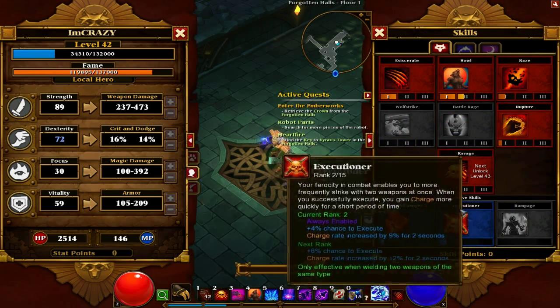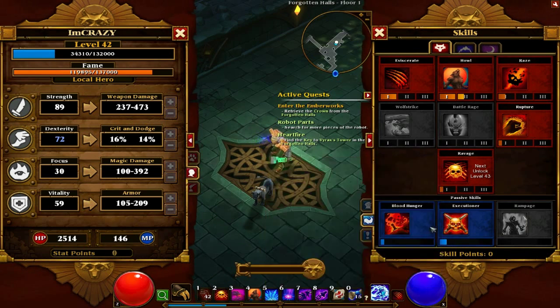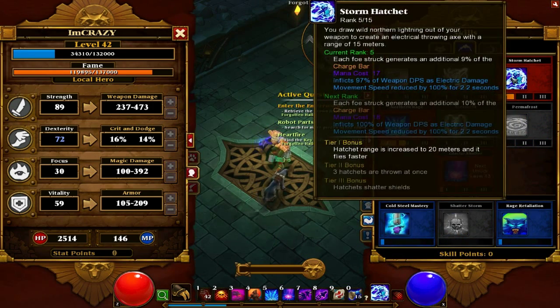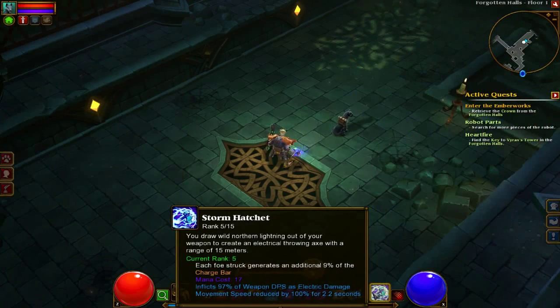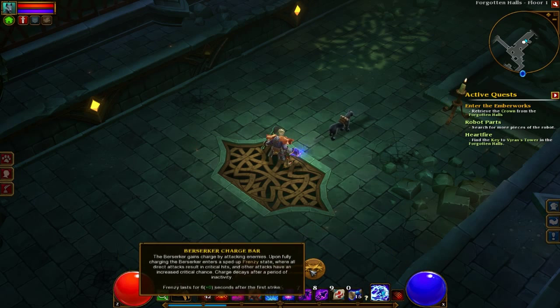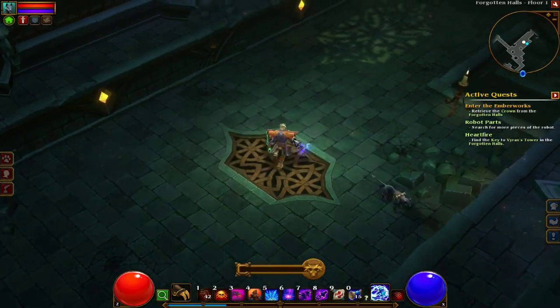As you go, you want to get this Executioner skill, which just lets you execute people and the charge rate goes up. But from level 35 I got this Storm Hatchet, and this is literally the best skill possible. So I've got it on my right click. It throws a thing — it doesn't do much damage, but it charges. It starts by charging 5% of the charge bar. And when you hit 100% of it, then every attack you do is critical.